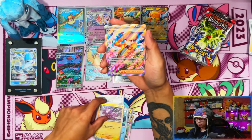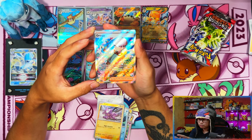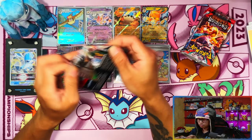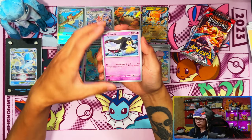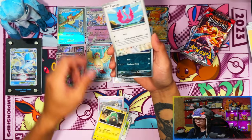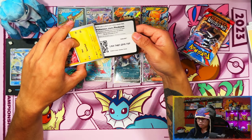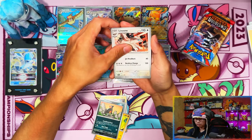Yes! There's a full art — Ortega! Yes, another one that I need! This booster box is loaded with everything I need. So pulling Ortega means I now have three full arts left: Charizard, Copycat, and Rhyme. Now that I think about it, the reason I kept forgetting Rhyme is because I've hardly seen that card being pulled. The Charizard full art I haven't seen pulled that much either — I've seen a lot of the others but Rhyme and Charizard full art are the ones I haven't seen much.